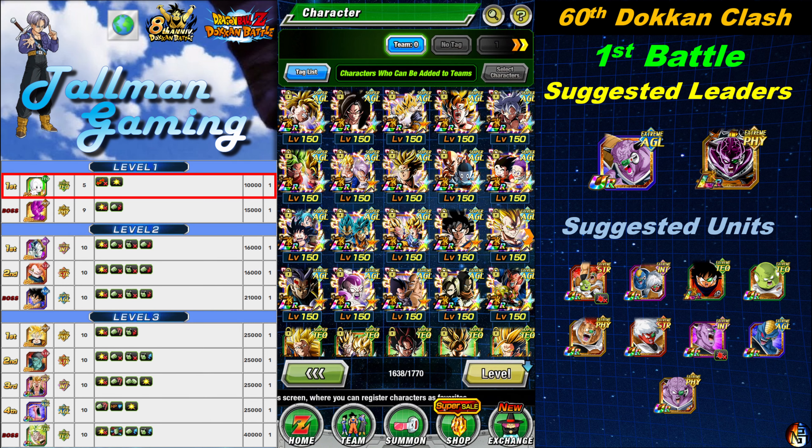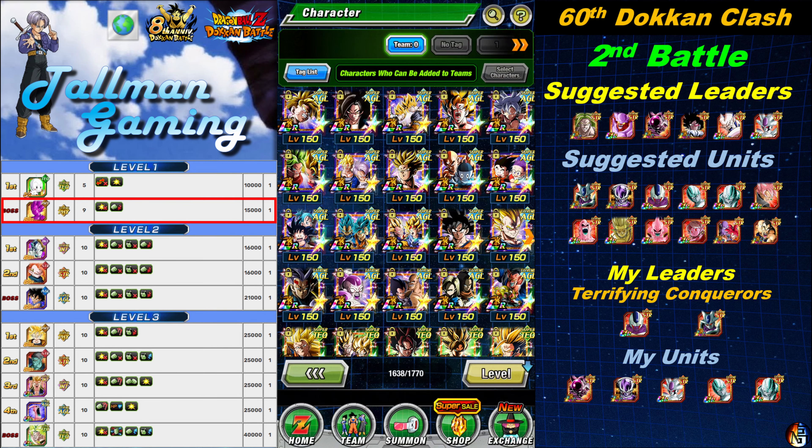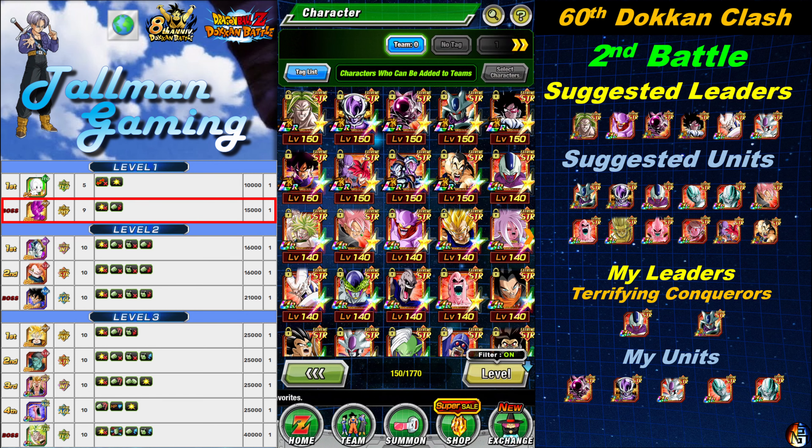The second battle is going to be Duplicate Vegeta. I'm taking my Terrifying Conquerors with pretty much all the Wicked Bloodline units — Coolers, Freezers, Metal Coolers, whoever. I won't go over this stage much, and you can see I have suggested leaders and suggested units in case you don't have whoever I'm using.